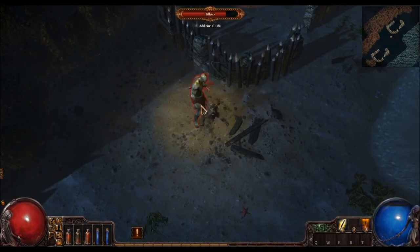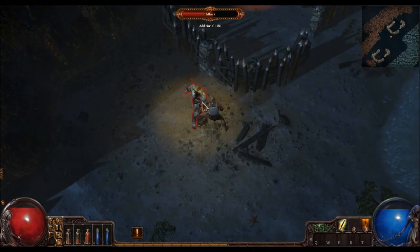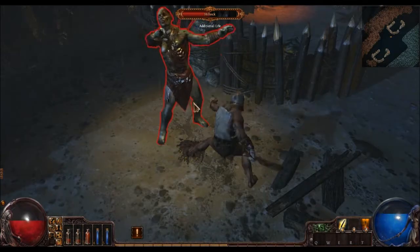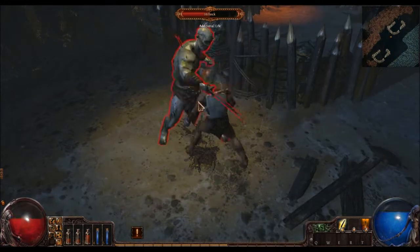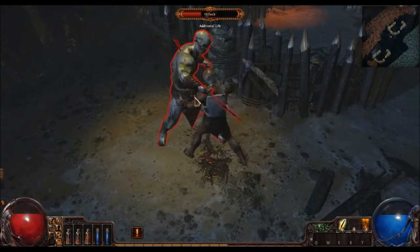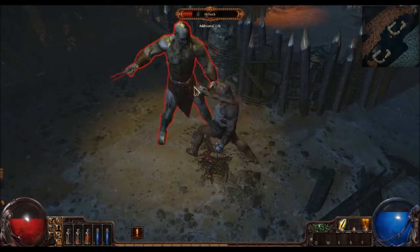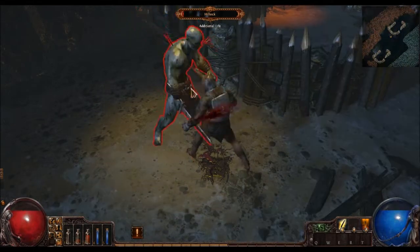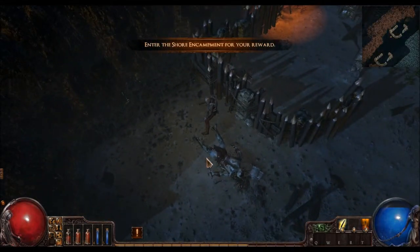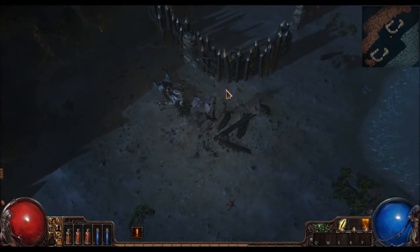I'm just going to kill this dude. Hillock has got additional life - this is the first boss fight. Look at all the bits sticking out of him. He's got a sword and some arrows sticking out so he's a fairly tough character. No match for the Knights of Knee though. And he dropped some loot - good thing about action RPGs is lots of loot.